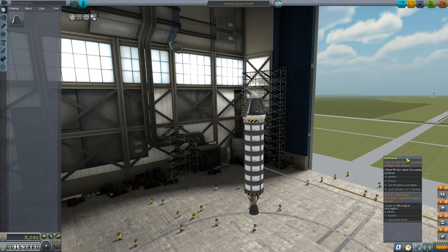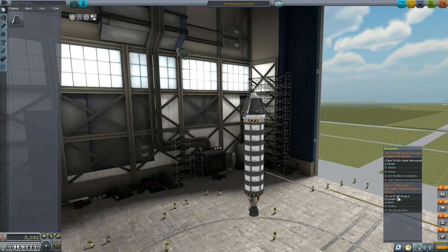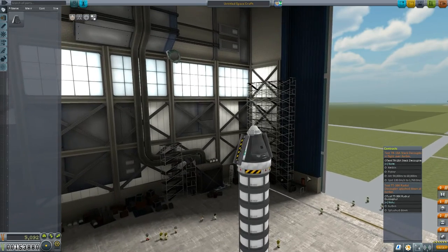We've got two new contracts to do. One is to test the TR-18A stack decoupler in flight over Kerbin. That has some stipulations: we need to reach an altitude of at least 54,000 meters, and a speed of between 130 to 1,760 meters per second. That should be relatively easy to meet. In this one mission, I also wanted to complete the contract for the radial decouplers, so I had to be careful about where I placed them on our rocket.